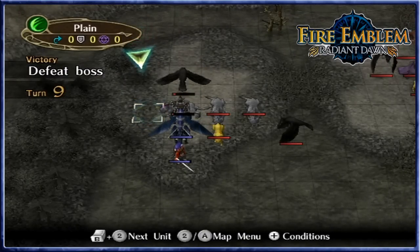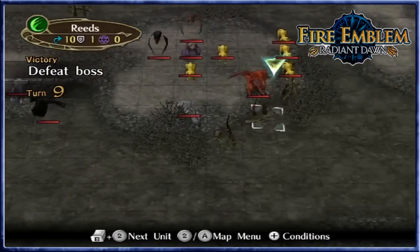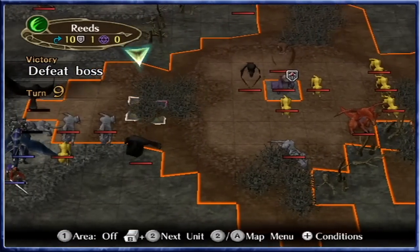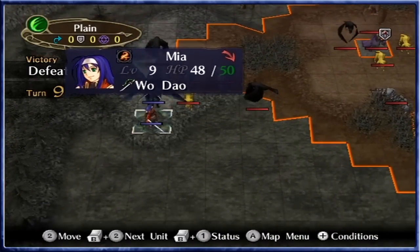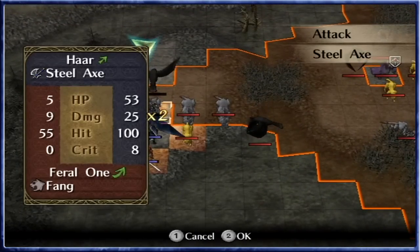Welcome back guys to Fire Emblem Radiant Dawn, where Haar and Mia have chosen themselves an interesting battle where enemies are probably going to swarm them en masse for a long time coming, so we need to dispatch some of these in our path. Let's first of all get started with the episode by chopping down a low HP foe.